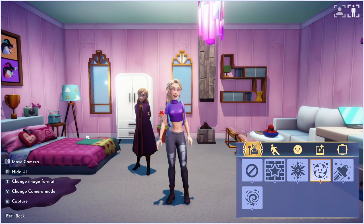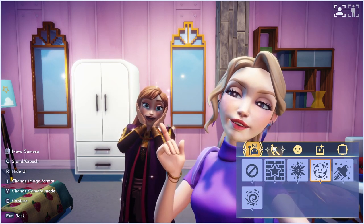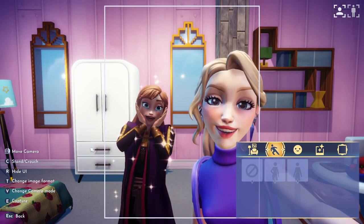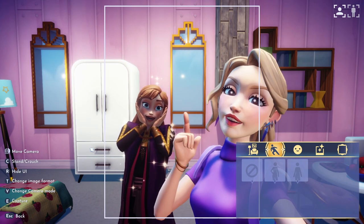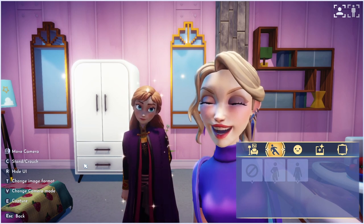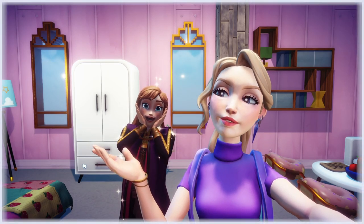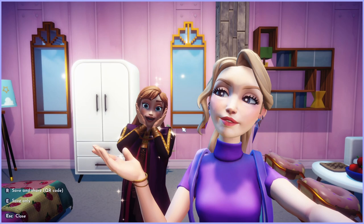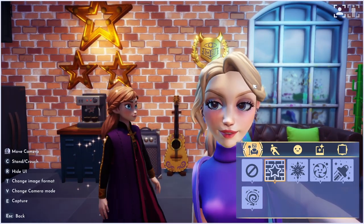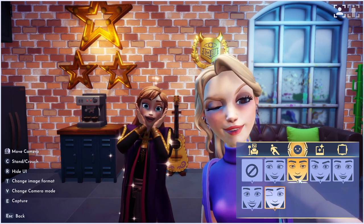I believe everybody gets a different character when they do this — I got Anna, which is kind of funny because Elsa is my favorite, but I've got the long blonde hair so I'm vibing with Anna taking some selfies. I don't believe you can choose who you get — I think it's random. Something cool: it saves your pictures, and you can get a QR code for each photo. You can take a picture of the QR code with your phone and save the image directly.